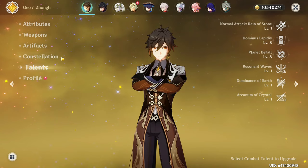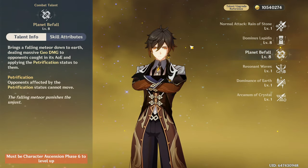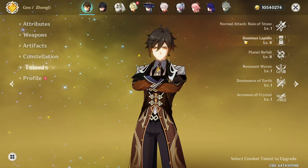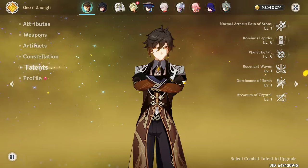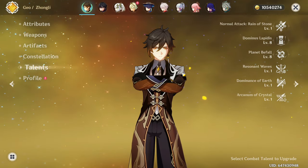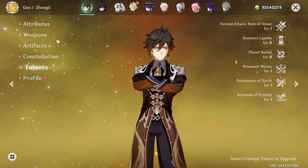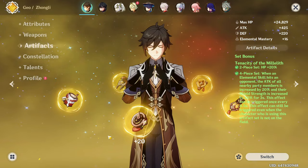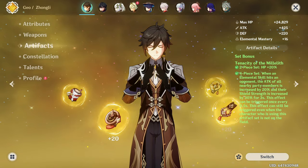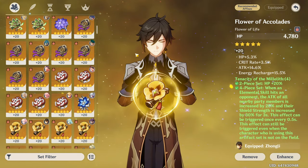He is on the 4-piece Tenacity set, C0, at talent level 8/8. My plan is to crown his E skill and bring it to level 9. I would ideally want to crown both skills, but I mentioned in a previous episode that I'm slowly running out of crowns, so for now it's not possible to crown his burst if I want to crown all the characters I'm planning to build.